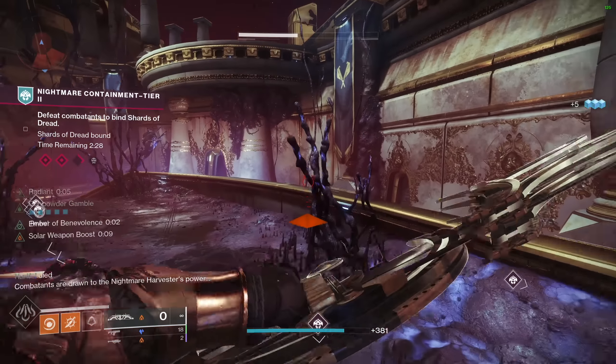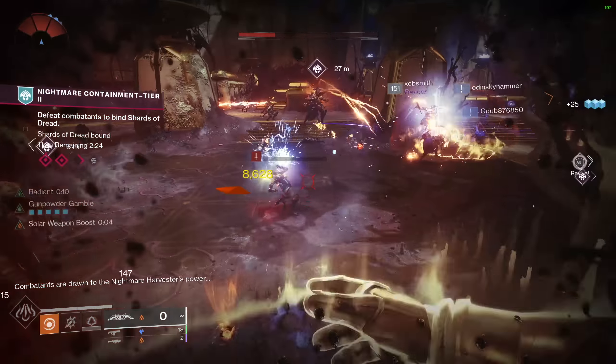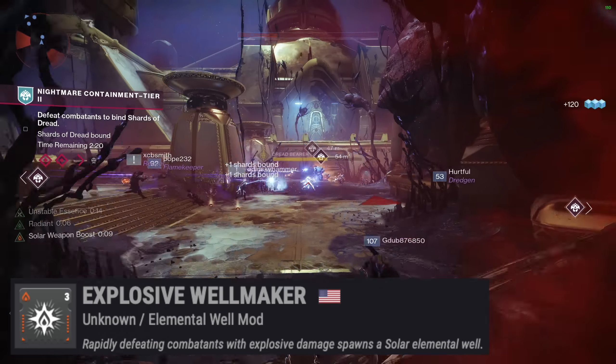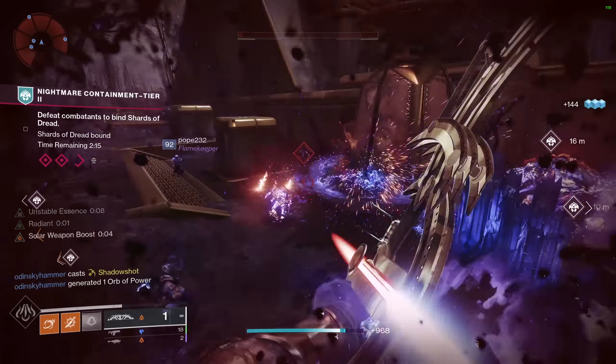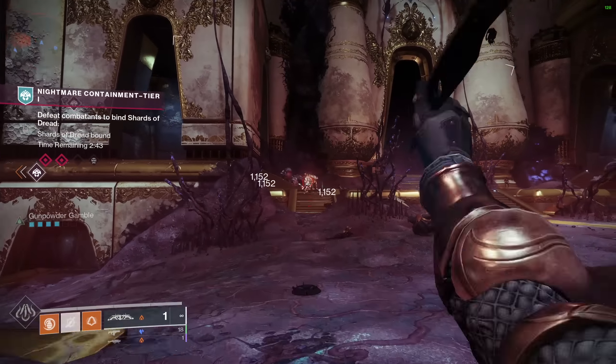Finally, our staple for these builds: Explosive Wellmaker. Rapidly defeating combatants with explosive damage spawns a solar elemental well. Explosive knives, Tiku's, grenades — you all see the well potential here. Explosive Wellmaker and Melee Wellmaker can activate at the same time, so seeing multiple wells spawn is pretty regular.